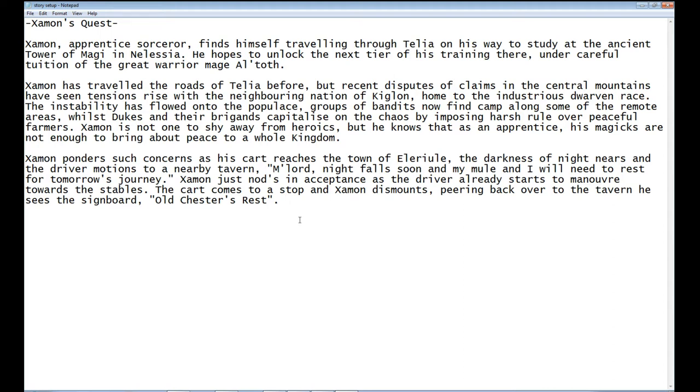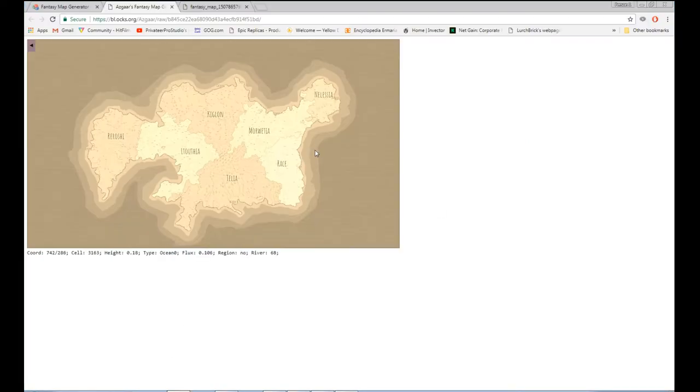The driver already starts to manoeuvre towards the stables. The cart comes to a stop and Zamon dismounts. Peering back over to the tavern, he sees the signboard: Old Chester's Rest. The idea is the game will start with you standing at the front of the cart, seeing Old Chester's Rest on the signboard — that'll be an indication for your first quest goal of going into the tavern and signing up for rest for the night. It's just an example of how you can start out kickstarting your story idea using random reference points and your imagination.